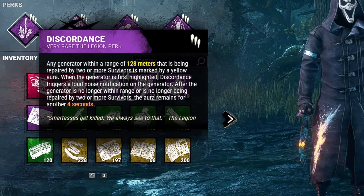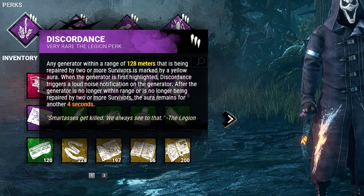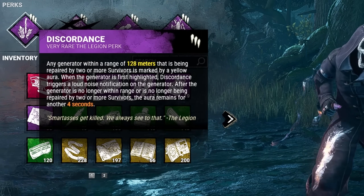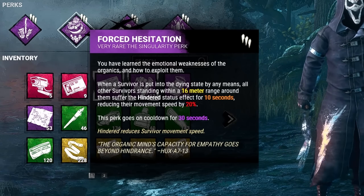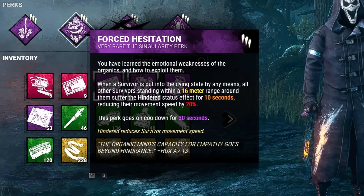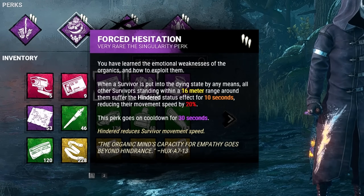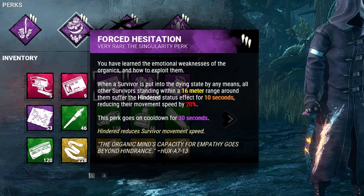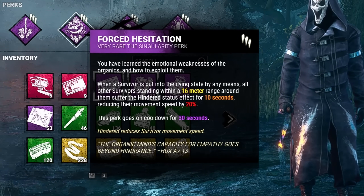First, we have Discordance. Anytime two or more survivors hop on a generator, that generator is going to be highlighted yellow and trigger a loud noise notification. Second, we have Force Hesitation. Whenever we put a survivor into the dying state, all other survivors staying within a 16 meter radius are going to suffer from the Hindered status effect for 10 seconds, and this hinder is a 20% reduction to movement speed.